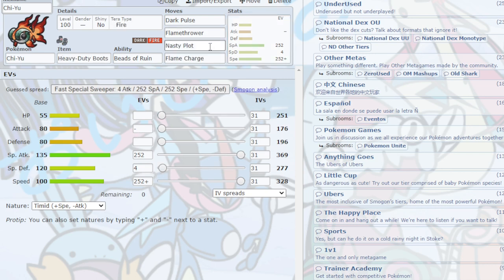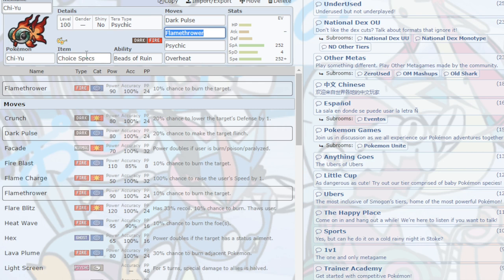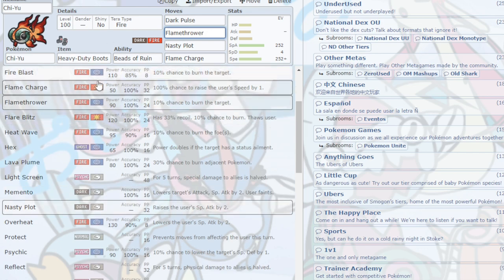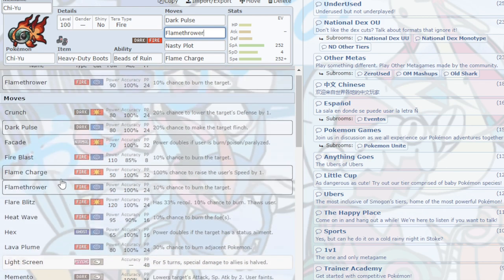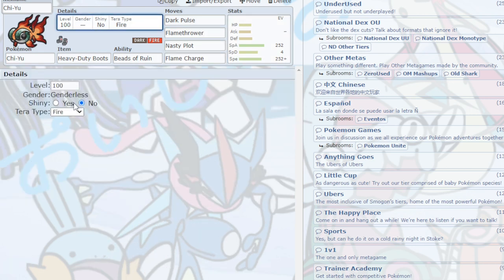There's also a Double Dance Chi-Yu set with Nasty Plot and Flame Charge to boost Speed and Special Attack. This set is less common, but if you don't like taking Stealth Rock damage you can sacrifice the huge damage output for more survivability so you don't have to come in with a 25% tax each time. You could swap Flame Charge for Overheat or Psychic. I'd recommend Tera Fire or Tera Fighting, though Tera Fire is what I'd go with.